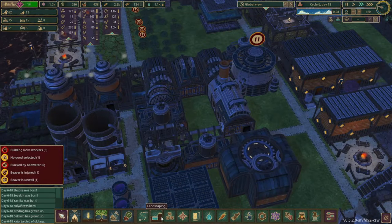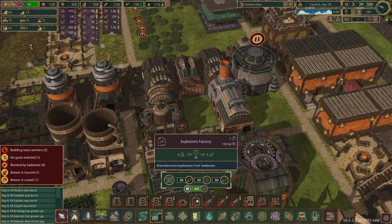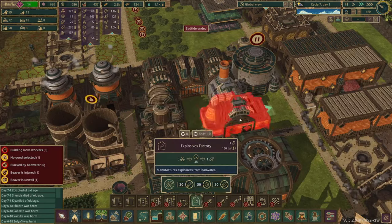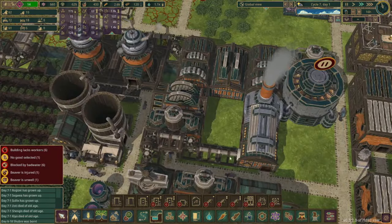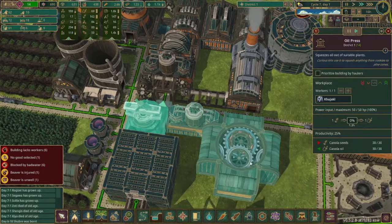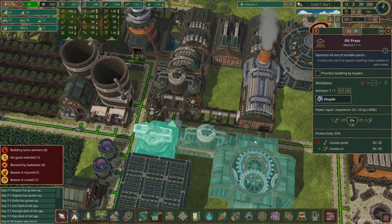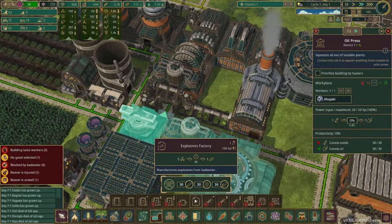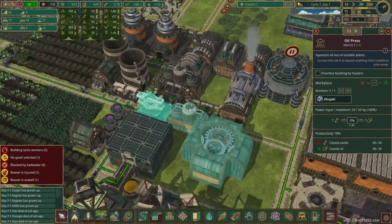The next thing I want to start constructing is this explosives factory. This takes bad water which we now have 170 of, so let's get this unlocked. This is a perfect place to put the explosives factory, although when I stop this the number cruncher, fermenter, and oil press will all stop working. So I need to make sure that I have enough materials for this. I don't currently have enough gears or metal blocks so we're gonna wait until we have some more of those.